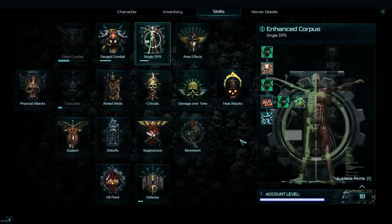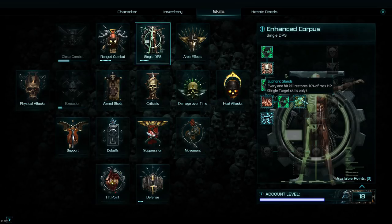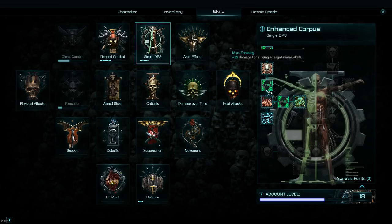The single DPS tree is perhaps my favourite because of one skill: every one-hit kill restores 10% of maximum health. If you kill a target with a single DPS ability, it gives you 10% of your max health. There are not many things in the game that give you this much sustain — it's incredibly powerful for moving through content. So if you're using an exodus rifle, bolt gun, or even a plasma gun, I would strongly recommend working towards this.